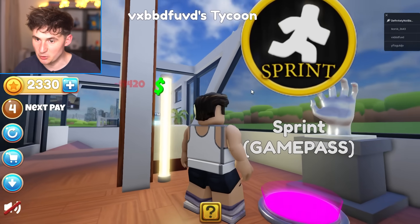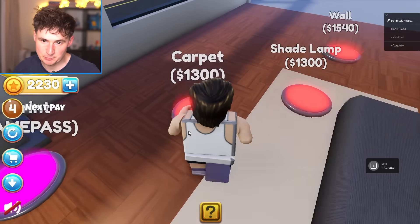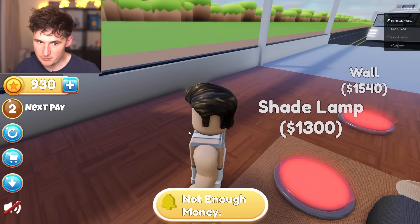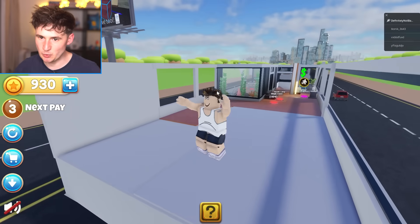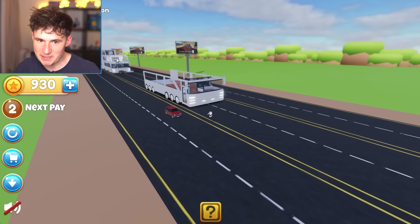Then we can get a silver statue. Okay, that's my hand. Oh, we can get a sprint. No, look at me. Do I look like a man that sprints? Carpet. Shade lamp. And this is tough — we're so broke. Let's just wait until the money cooks up and visit our neighbor. Oh my gosh, that one. That's the one we need.